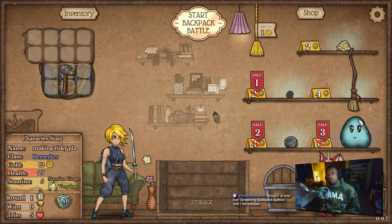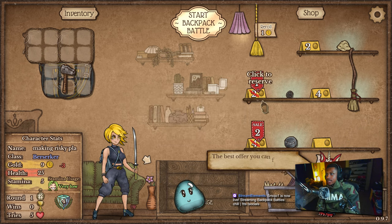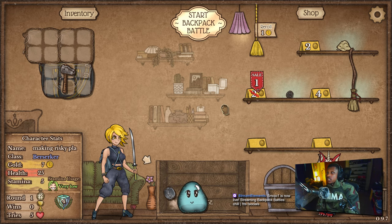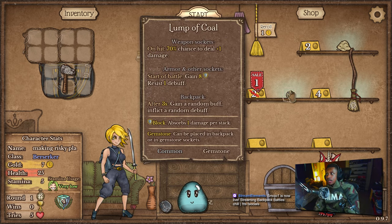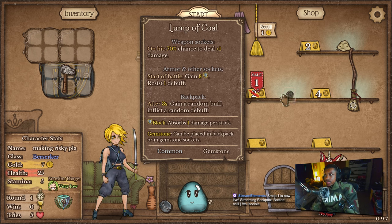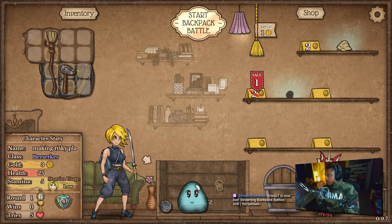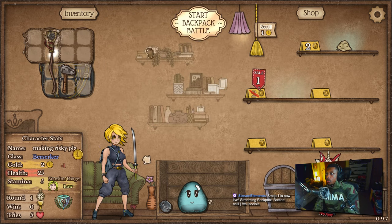This will be pretty interesting. Definitely getting the goo, that's a hundred percent chance. I say we definitely get the whetstone. Broom wouldn't be bad either. Let's also get the broom because we're gonna have some form of DPS, right? That's gotta be a thing. We can also get this lump of coal.